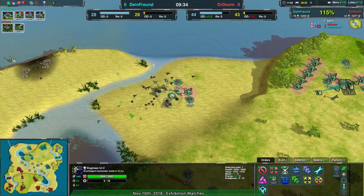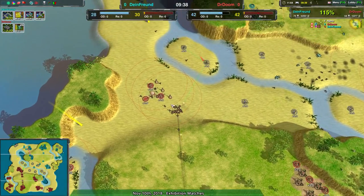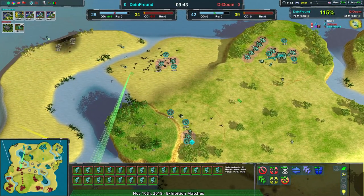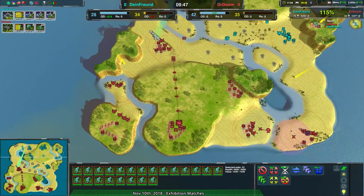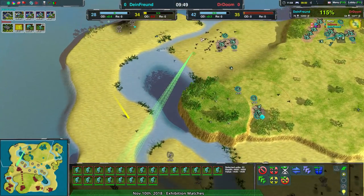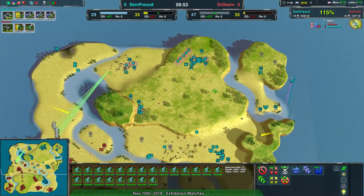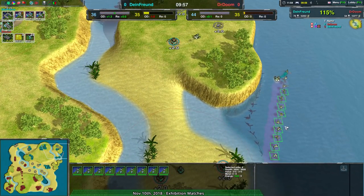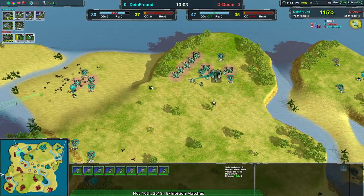Glaives over to the north managing to deal a little bit of damage, getting rid of some defenses, but there's no follow-up force to make that matter. There is a set of Glaives that could be a follow-up force, and indeed it looks like Doctor Doom is planning to use them in exactly that purpose. Dimefront is getting up their own tidal generators and managing a lot of economic growth because of that, so they're no longer going to be as far behind economically.